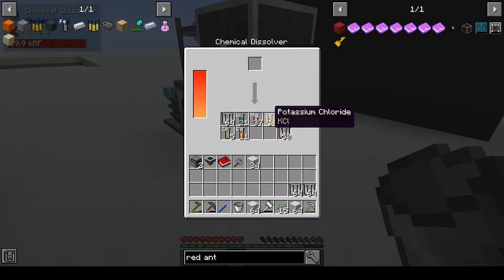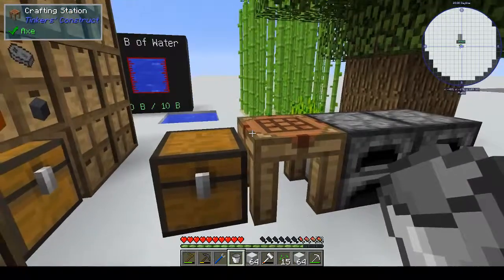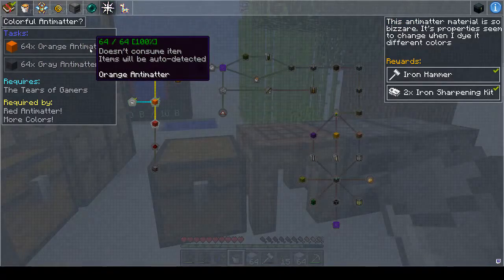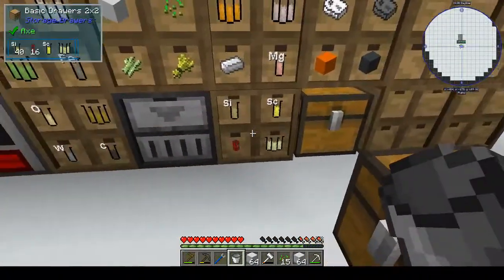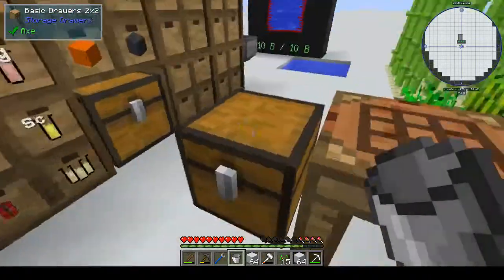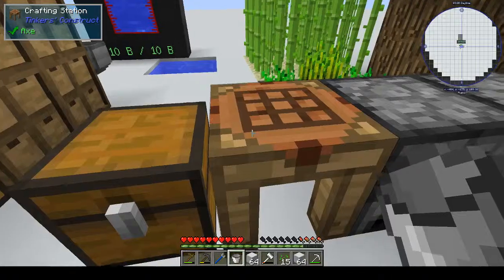The chemical dissolver has been breaking things down into sodium chloride, iron, potassium chloride, magnesium, lithium, more sodium chloride, zinc, and copper. From copper we've been able to get orange antimatter. That was the next quest - I had to get a stack of orange antimatter and a stack of gray antimatter. Gray antimatter is white antimatter around tungsten; orange antimatter is white antimatter around copper.